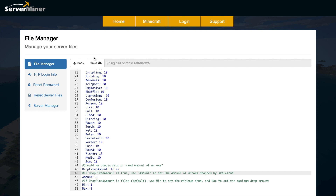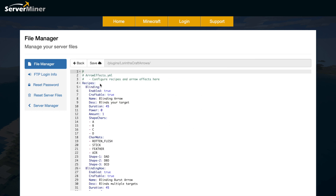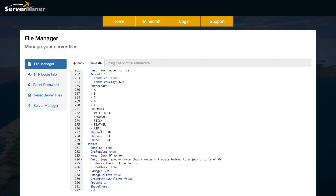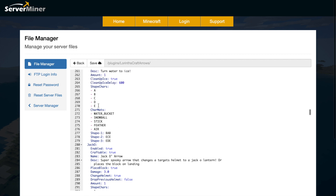The final YML file is quite a long one — it has all of the different arrows, the recipes, the effects, the name, the description, whether it's enabled and craftable. For example, looking at the ice arrow: it's enabled, it's craftable, we've got the name, the description, the amount you get, and the cleanup delay. After 600 seconds it's going to remove the ice and turn it back to water.